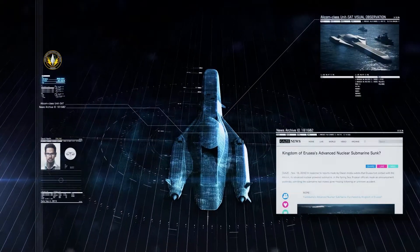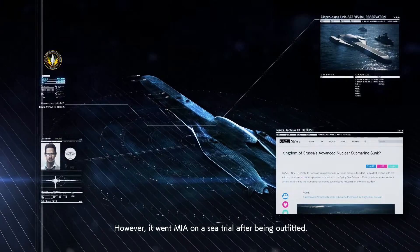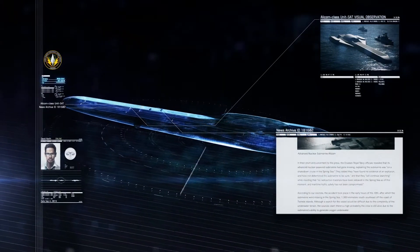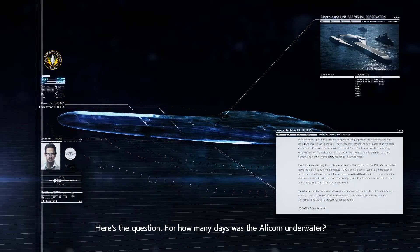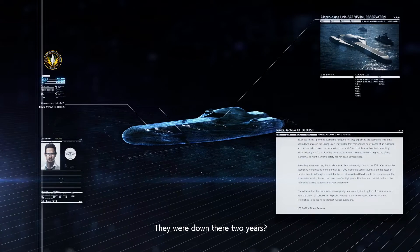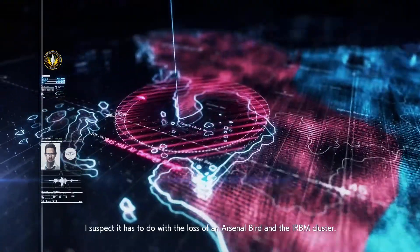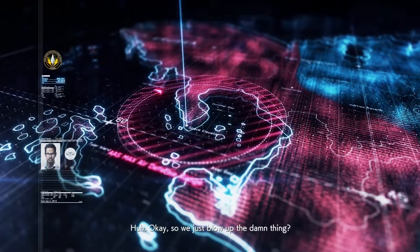It was launched four years ago. However, it went MIA on a sea trial after they outfitted. It was later found at the bottom of the ocean by chance. Another 356 crewmen — 330 were rescued. Here's the question — for how many days was the Alicorn underwater? It was 698 days. They were on the sea floor at 15 degrees. So why are they deploying into the front lines now? I suspect it has to do with the loss of an arsenal bird and the IRBM cluster.